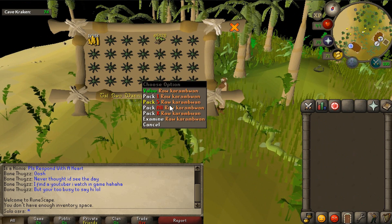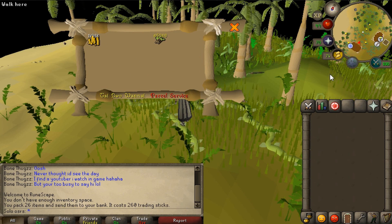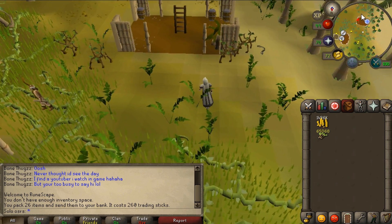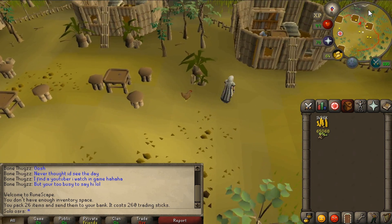So you buy a full inventory of Karams by using GP, and this is what we're going to use the trading sticks for. This guy can send items to your bank - 10 trading sticks per item, or 260 per full inventory of 26 items. Holy shit, this is going to be an insane amount of Karams.